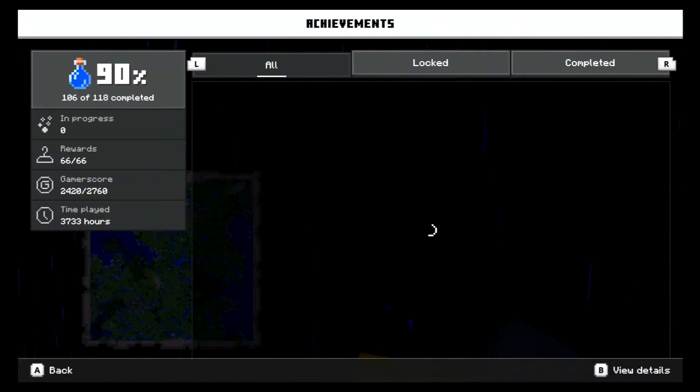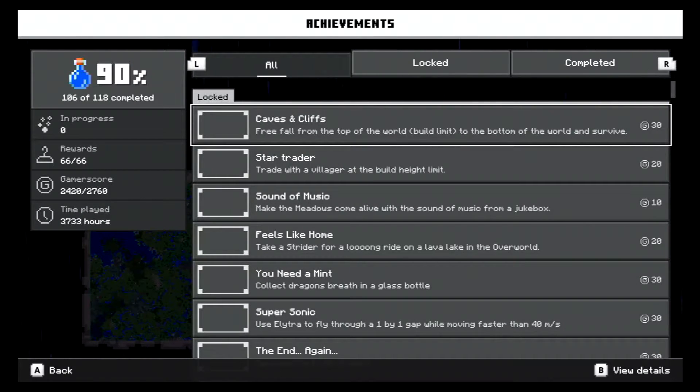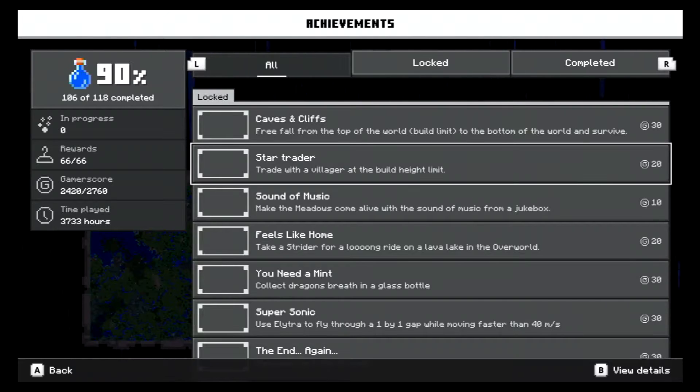The one for falling from build height to the bottom — that's the 118 one. What is that called? Caves and Cliffs. And then while I'm doing it, I'm going to jump back up and put a bubble elevator all the way up to get a trader up here. I'll probably do that in the next episode or on the stream.